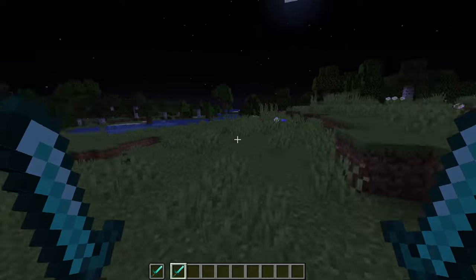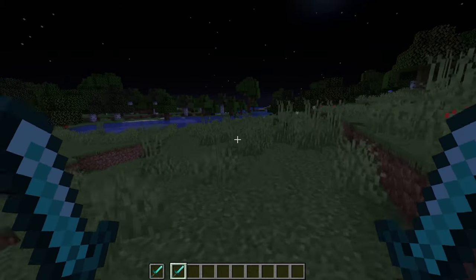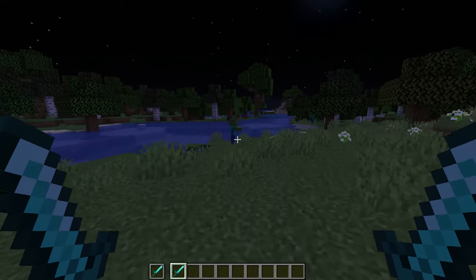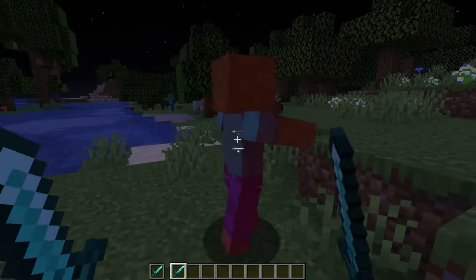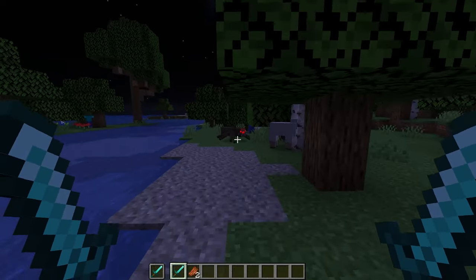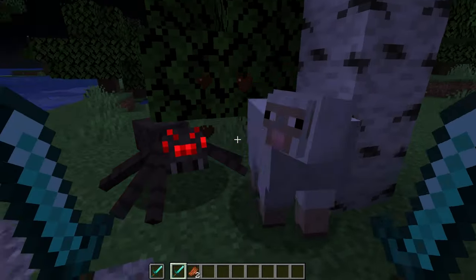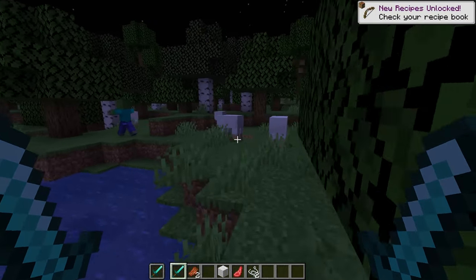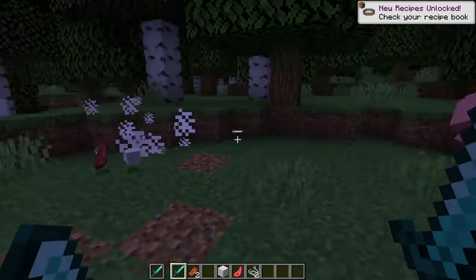Last up but definitely not least, we have the Offhand Combat mod. All this does is add the ability to dual wield weapons in Minecraft. This is super useful for attacking mobs — you can swing two swords at once or use them back to back so they do more damage. It's just a lot of fun to use and definitely a cool feature to add to the game. That is all we have for you guys today.